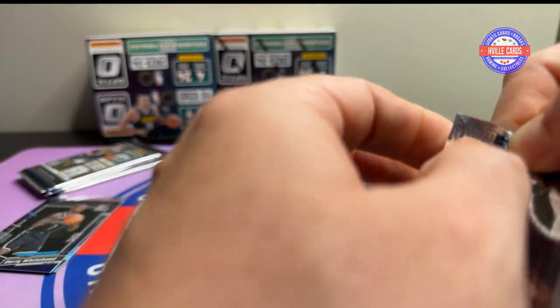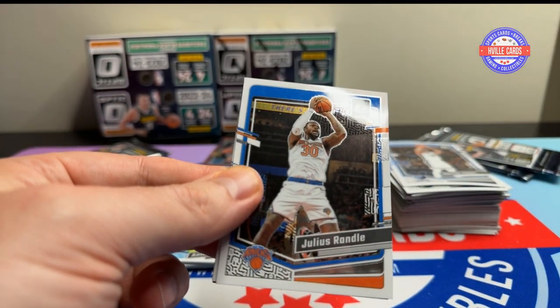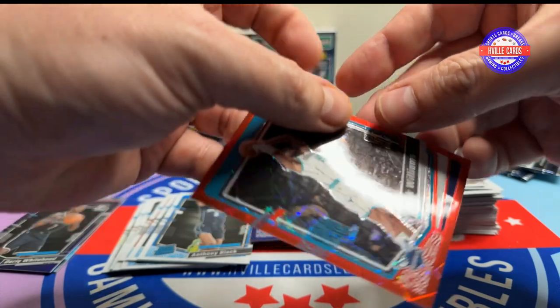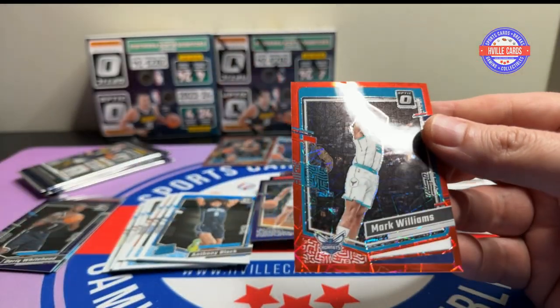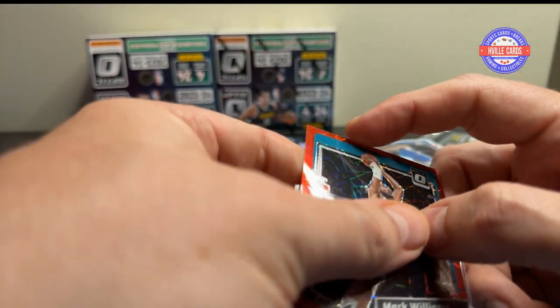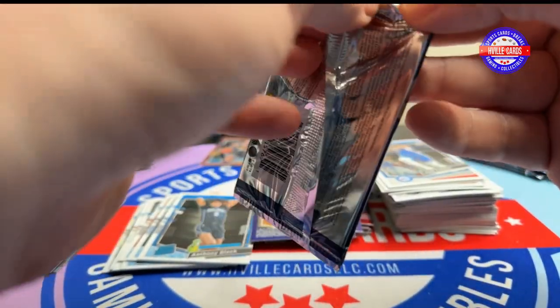Seven packs left. I guess that was our number for the box. Julius Randle, Keegan Murray, Joel Embiid — oh, another one — Mark Williams out of 299. How about that? A little nicked at the top, but yeah. Alright, six packs to go.